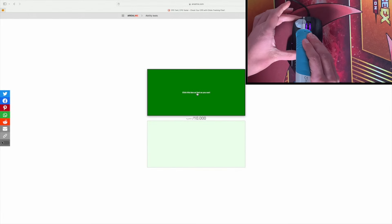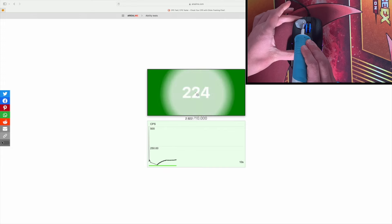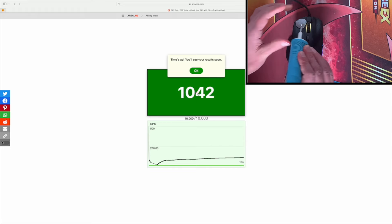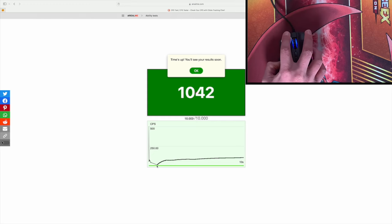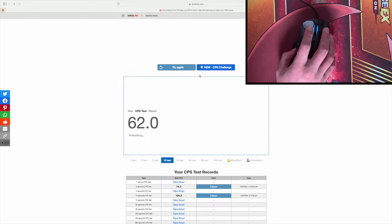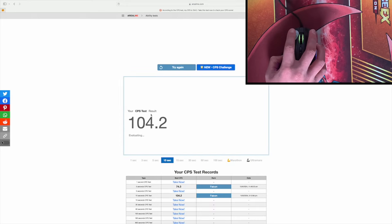Now let's go on a CPS test online to see how many clicks per second we can get. Even though we didn't have a good start we're going to catch up and hopefully get over a hundred clicks per second. Look at that — in a 10 second CPS test we clicked 1042 times, which gives us a CPS of over 100.